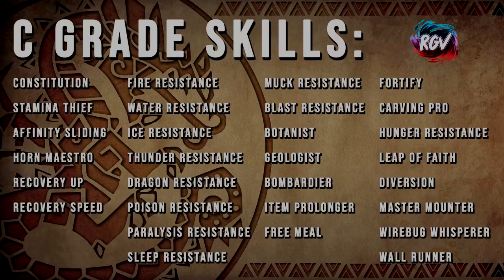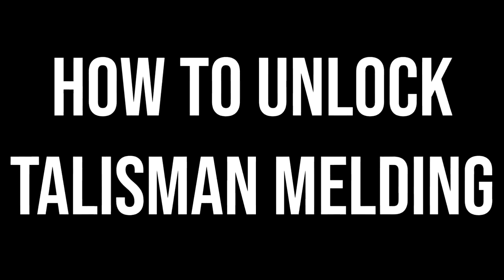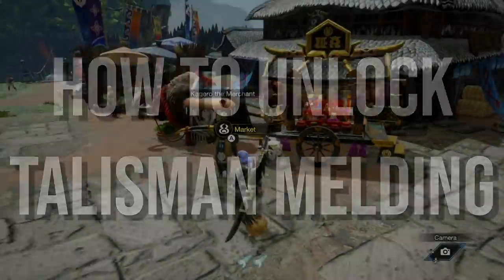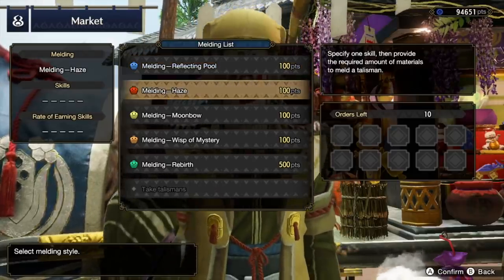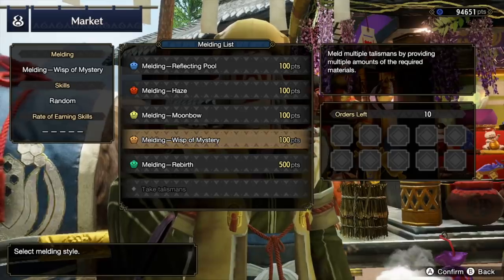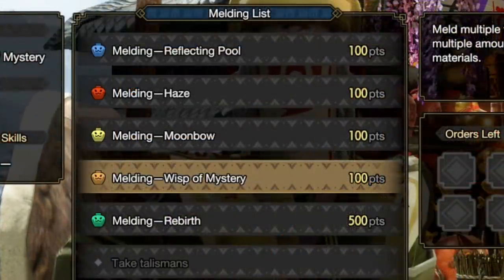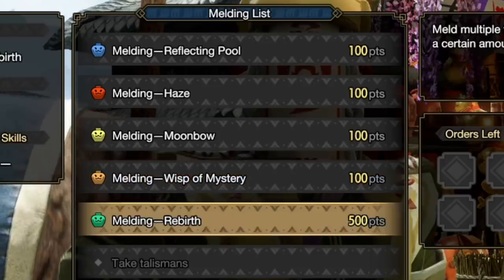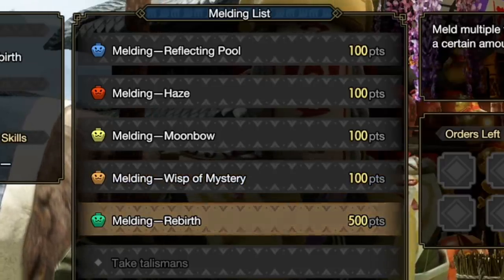As this is a complete guide, I'm going to quickly explain the basics of talismans and melding for our new PC players. To unlock talisman melding, you must reach 5-star village quests or 3-star gathering hub quests to unlock the melding pot. This starts with only basic melds; the rest are unlocked through high rank progression. There are 5 total melds: Reflecting Pool, Haze, Moonbow, Wisp of Mystery, and finally Rebirth. To unlock them all you'll need to have reached Hunter Rank 7 of the gathering hub and to have defeated Narwa, the final boss of 1.0.